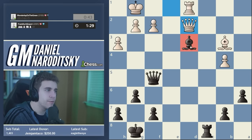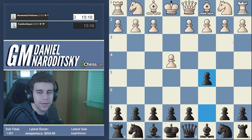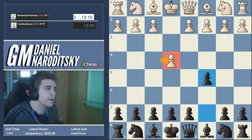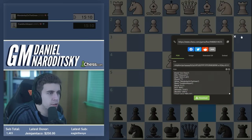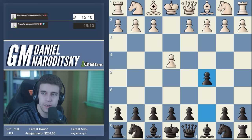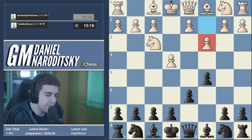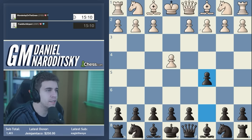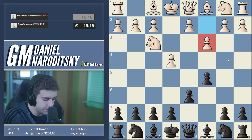If there's anybody watching who's under the impression that GMs never blunder, it must be your first day playing chess. Let me open Chessbase to properly look at the opening. So c3 — this is the Delayed Alapin. Why is it called the delayed Alapin? Because the regular Alapin is the immediate c3. As often happens in chess, when a move is played one move later it leads to completely different positions — so you should not compare the Delayed Alapin to the regular Alapin; the types of positions you get are very very different.